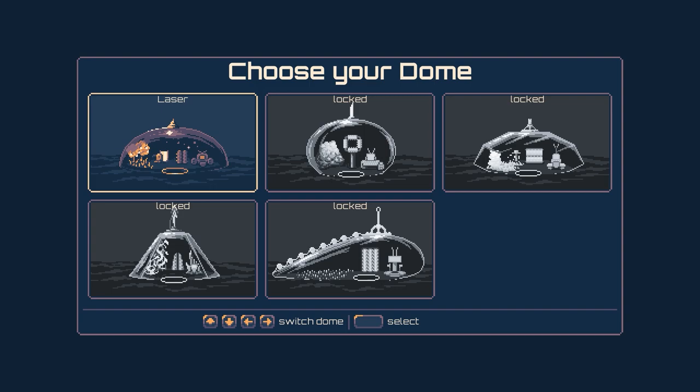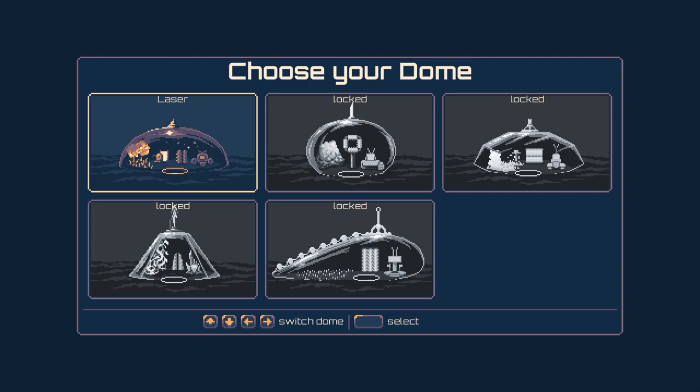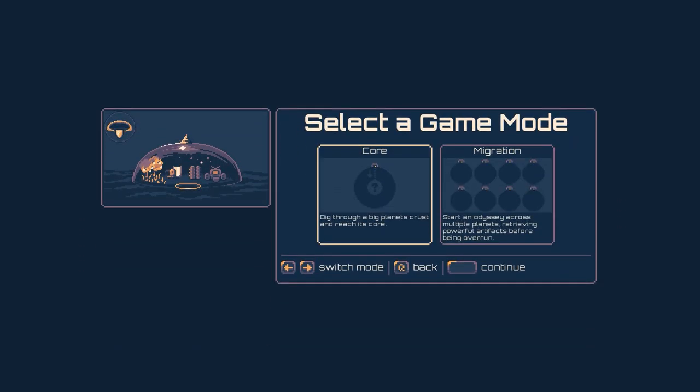The fun as always is in the journey rather than the destination. We have different domes to select — in the full game — but this is just the laser dome which we start with. There's also the game mode: core or migration stand, or odyssey across multiple planets retrieving powerful artifacts before being overrun. I'm going to go with the core one.